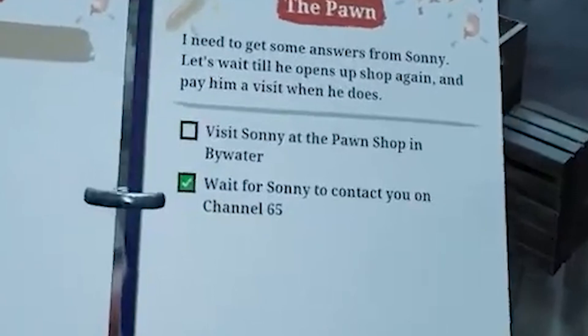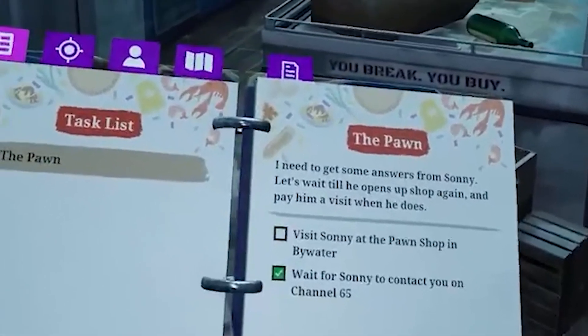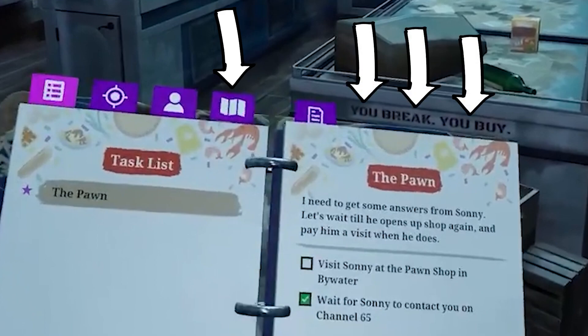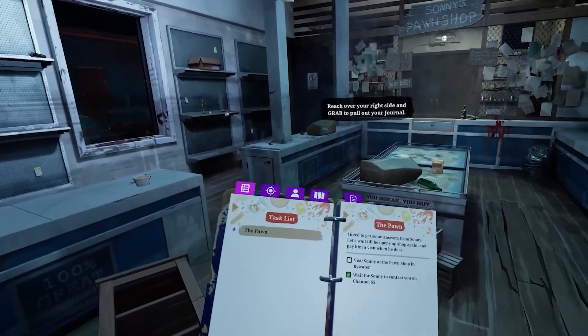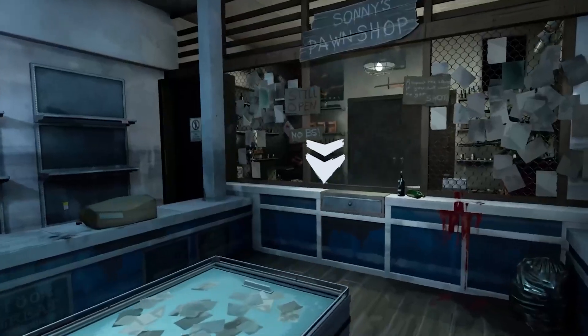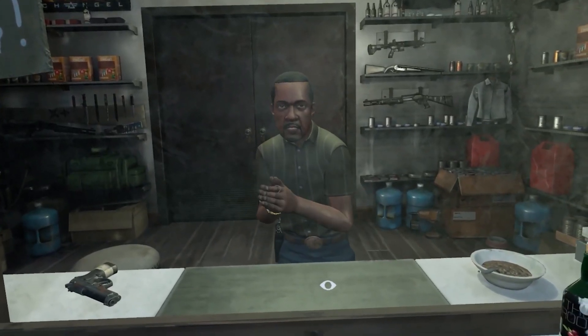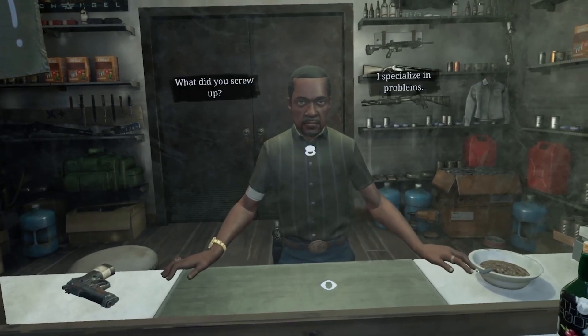One thing you may not have noticed is that the journal is very different. The map icon was moved to the left side, and there's now room for three more tabs on the right side — this could be the faction menu, a skill set menu, or a number of things we don't know. There also seem to be waypoints throughout these videos, but I'm going to assume that's just a demo thing so that players don't wander off.